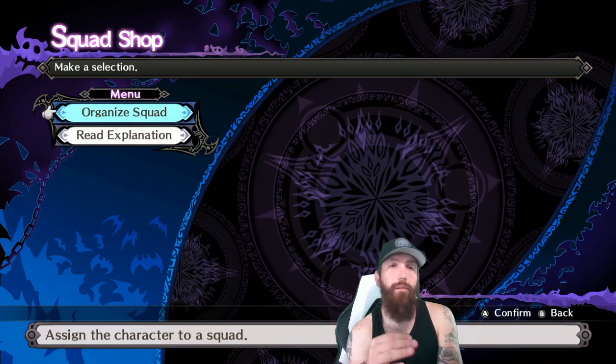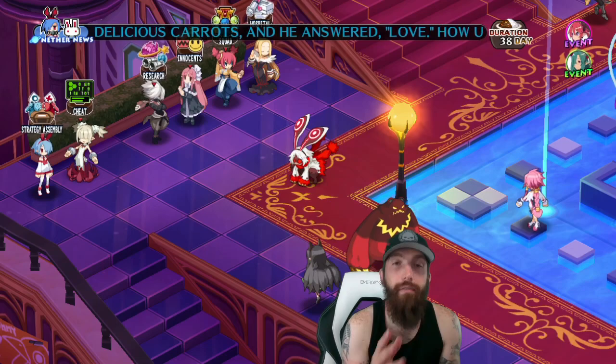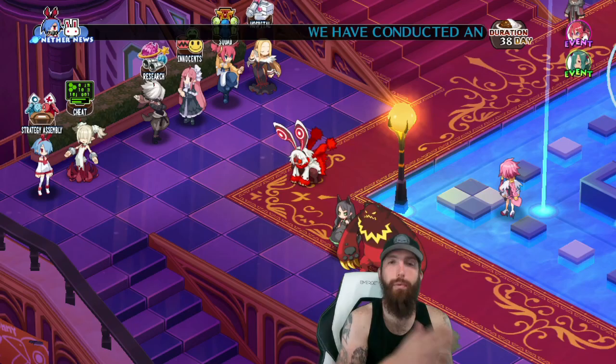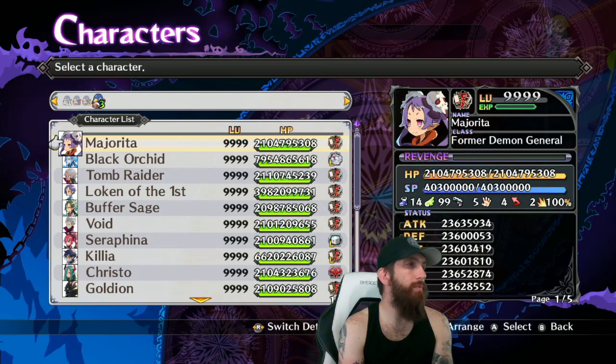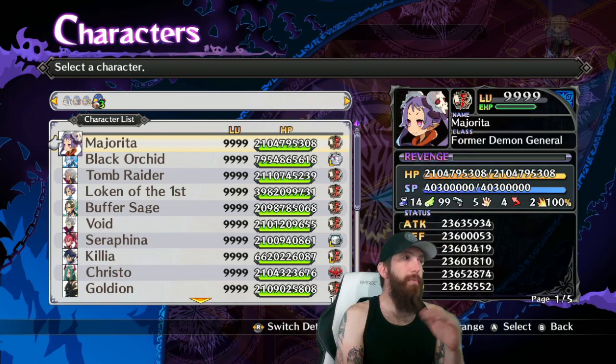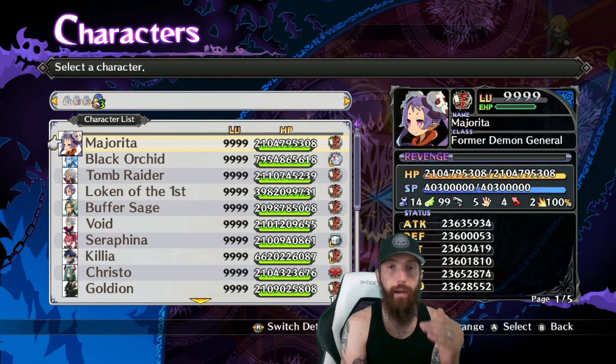Now we move into evilties — what you need on each character before taking them into battle. I have 20 characters already grouped, and I'm going to go through each character and their evilties and explain why I set them up the way I did. The main idea for killing Ball is maxing your attack as high as possible, with everyone else either adding attack or building the combo meter.